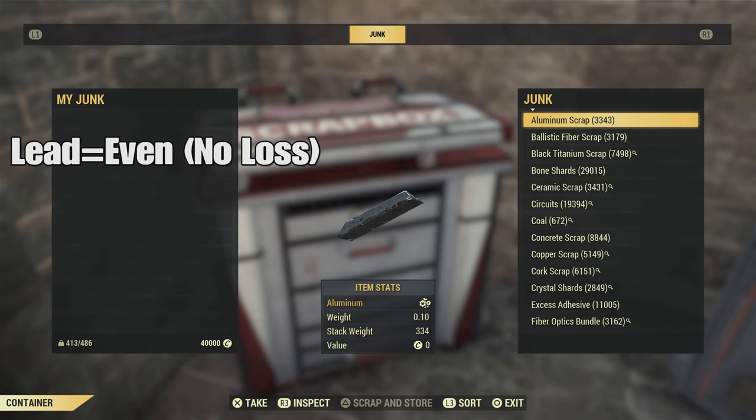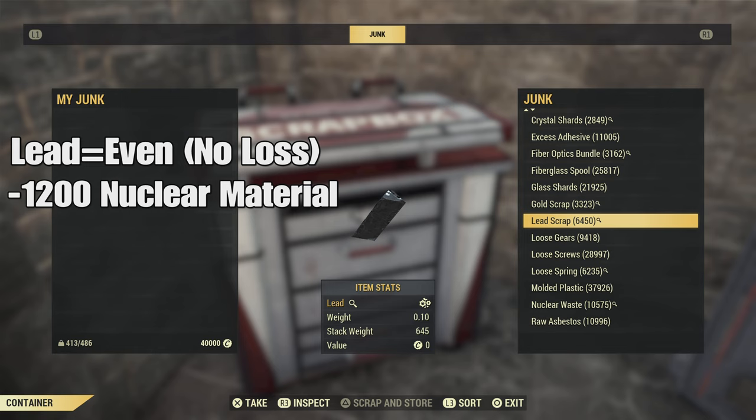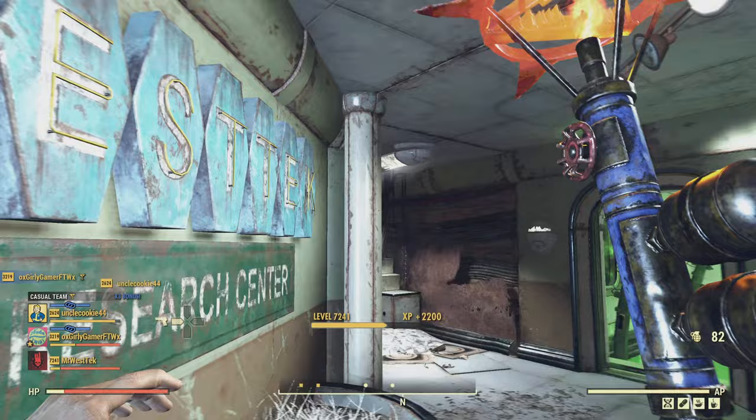Here are the negatives. You will not waste any lead — you literally get all your lead back — but you will lose about 1,200 to 1,500 nuclear material if you're ranking up once, and probably about 7,500 steel. That's how much I used and I wasn't even ranking up a full level.